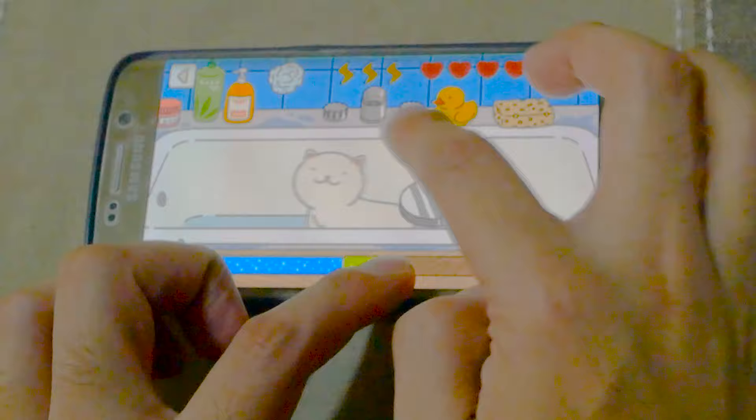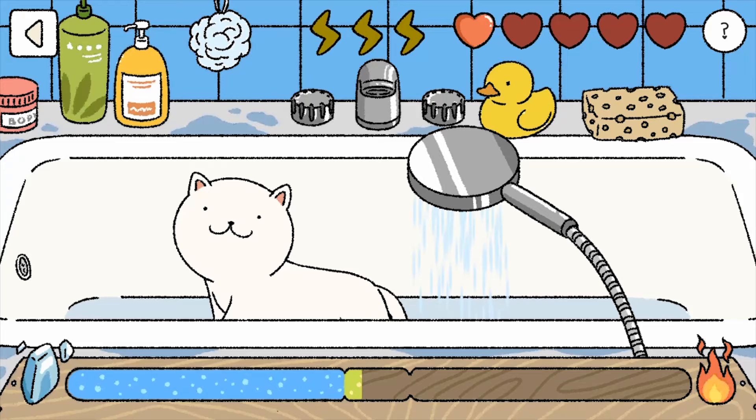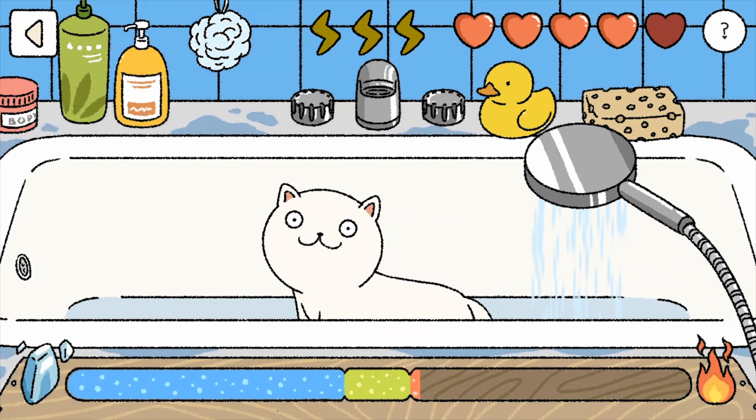For bath time, this requires more timing and smart positioning. What I recommend is laying your phone flat on whatever flat surface you have and tilting it accordingly to the purr-fect temperature. When it lands on the green zone, that's your signal to move the showerhead above the cat. After that, quickly move it to the side again when you complete a heart. The temperature would usually spike towards the red, so quickly counter it with a tilt to the left. Rinse and repeat the previous steps.